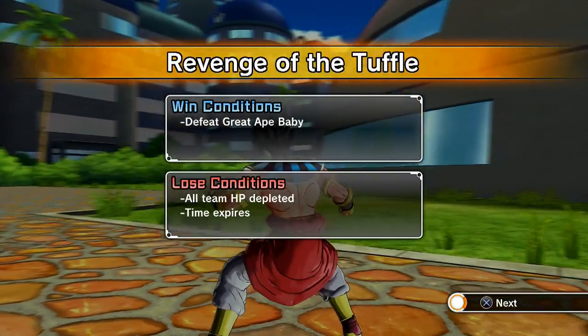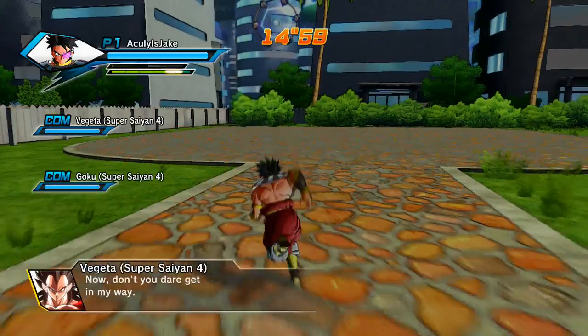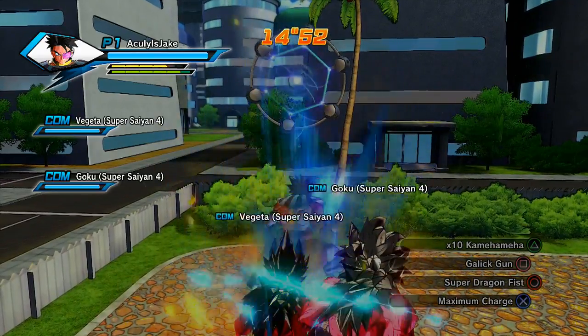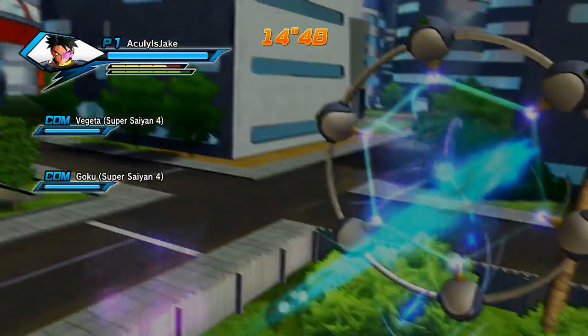I think we started at Capsule Corporation. What I like to do is charge up before I jump into the portal, just to prepare myself so I don't get attacked by Baby with no ki. Planet Tuffle.